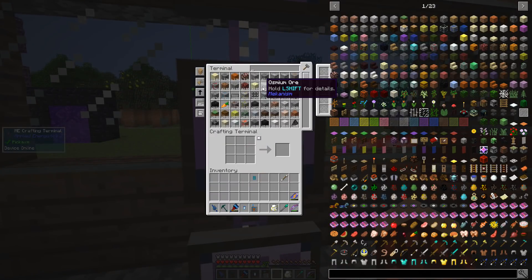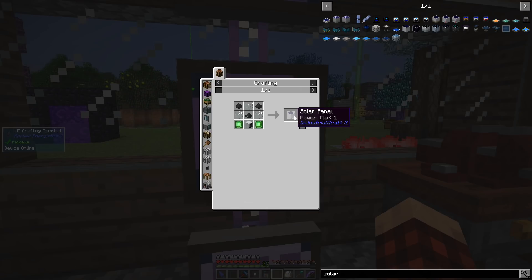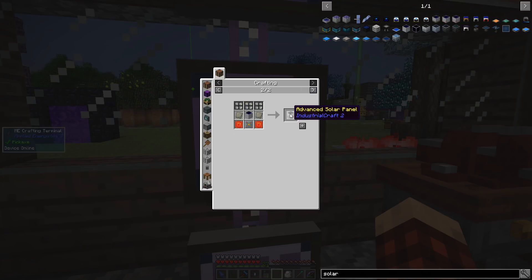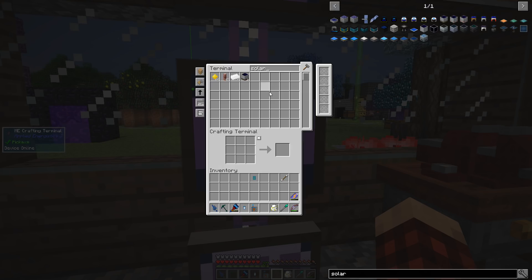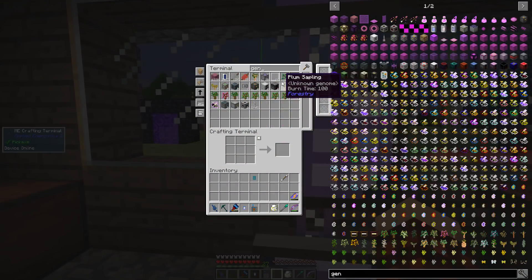We have a few minutes left in this episode. Let's see if we can't get some solar stuff going on here — we want to make some solar panels. They should be pretty easy and then we can use those to immediately jump to advanced solar panels. That's the plan. So if we learn how to make these — generator. Let's see what we can actually make here.